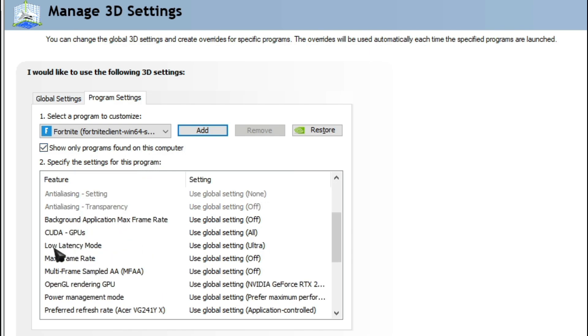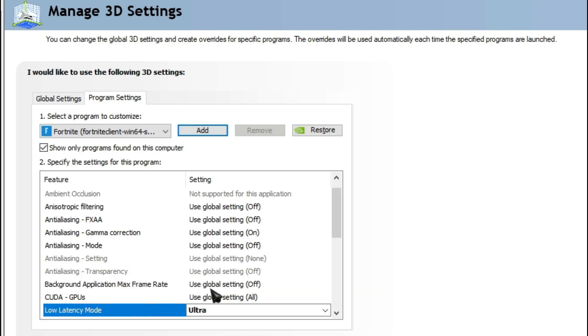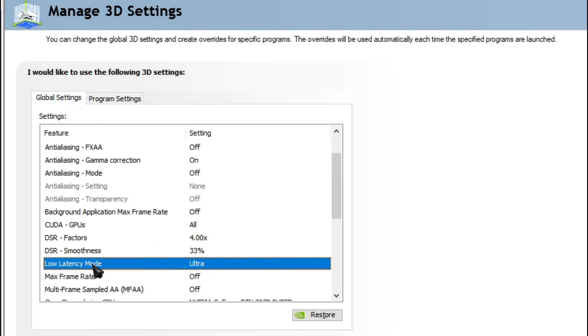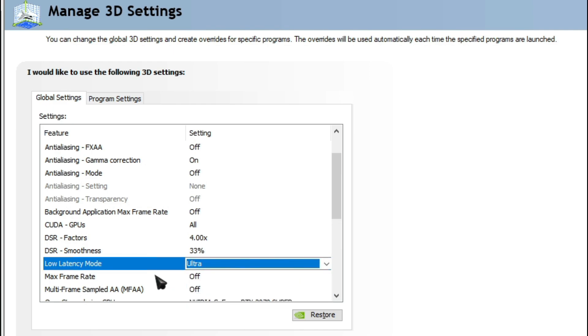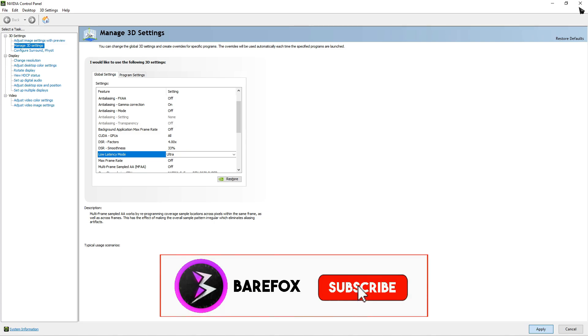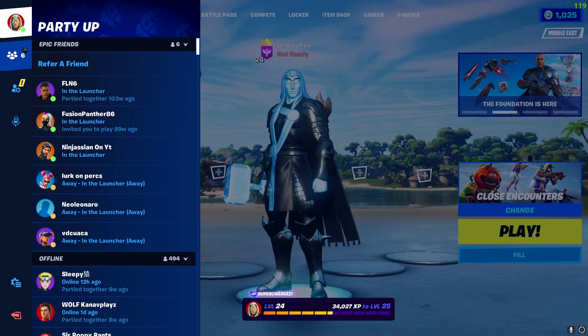Scroll down and you'll find your Low Latency Mode. I have already set mine to Ultra from the Global Settings so it is showing 'Use Global Setting,' but you can manually drop it down to Ultra. Alternatively, go to Global Settings, scroll down, and for Low Latency Mode select Ultra — it will automatically apply to each and every application that uses 3D settings. Then click Apply and close your NVIDIA Control Panel.